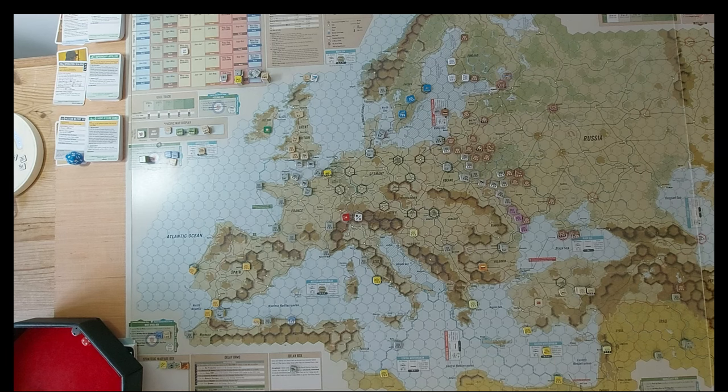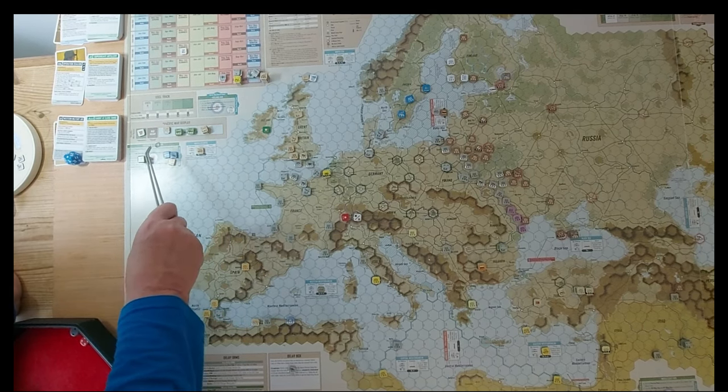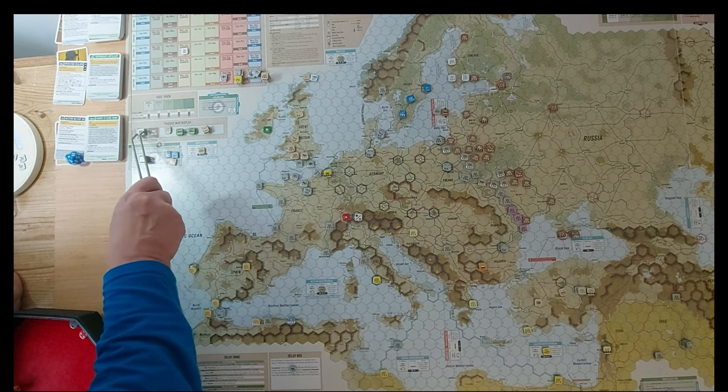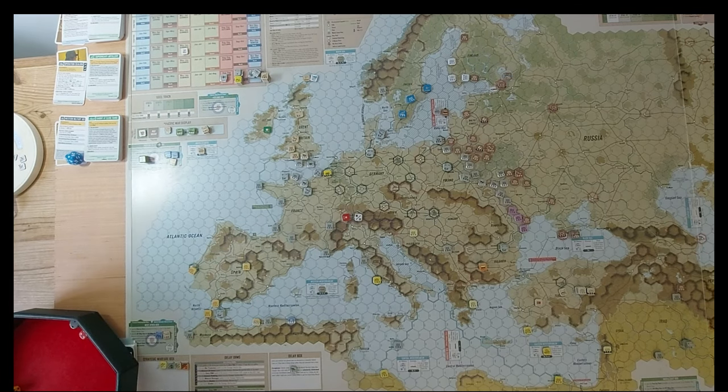So where are we? I just rolled off camera the Pacific War. Here's the marker - you can see that. The marker on a one, two, or three - I rolled a one. It turns into a British Pacific Total War, which in some ways I'm not so sure I wouldn't have preferred as the Axis player for it to go on the Russian side to pull some of those things away. But on the other hand, this might help me succeed in Sea Lion.